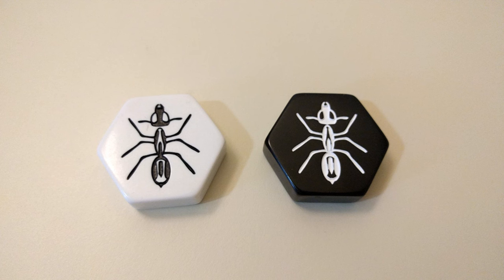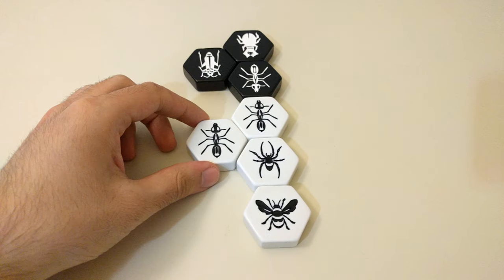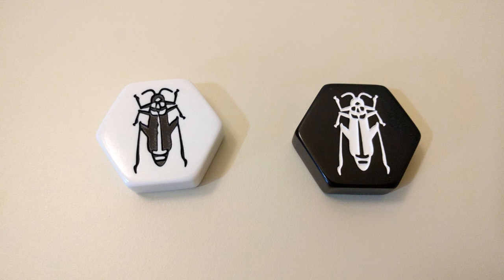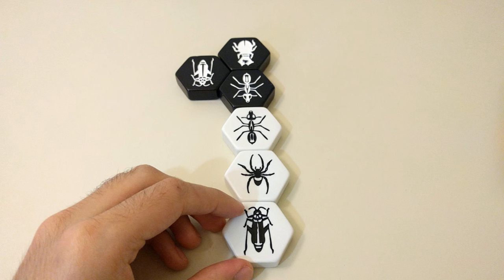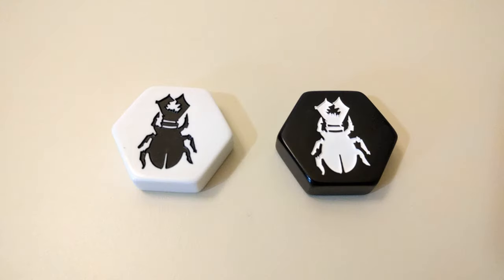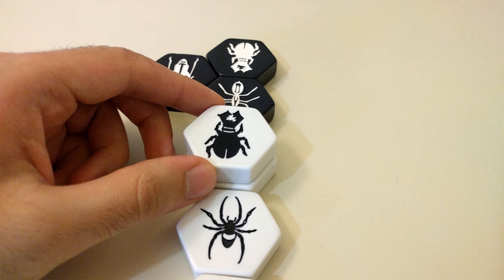The Soldier Ant is a tougher fella, and can move as many spaces as it wants in either direction. The Grasshopper, rather than moving around the sides of the Hive, actually hops straight across directly to the opposite side from wherever it started from. The Beetle can only move one space per turn like your Queen Bee, but it can also move on top of other pieces.